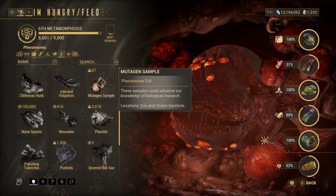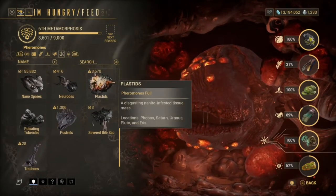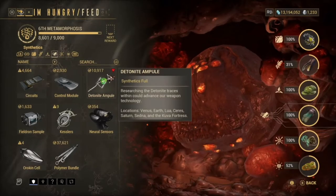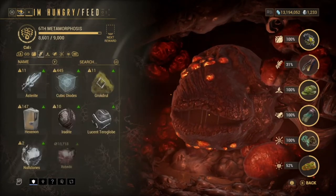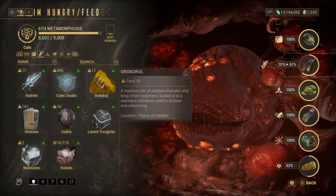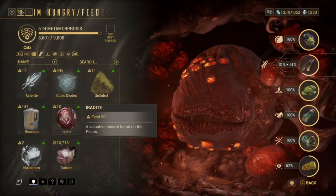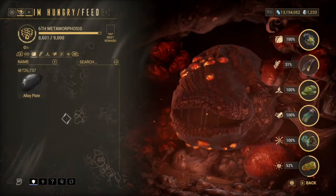Basically, if it has a green arrow going up you're going to get the most amount out of it. Resources are really easy — some of them, like Plastids and Mutagen Samples, are really easy. Feeding this guy will give you a certain amount of XP, and obviously the more you feed the more you level up. For the Calx category, I recommend doing the Grokdrul and Iradite since you can get both on the Plains of Eidolon.